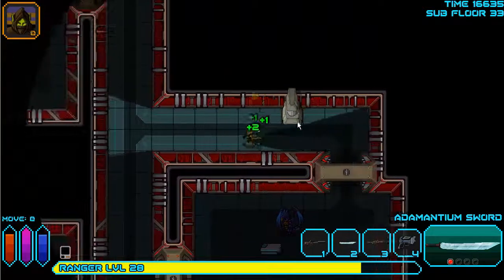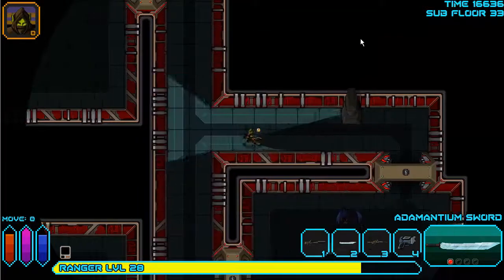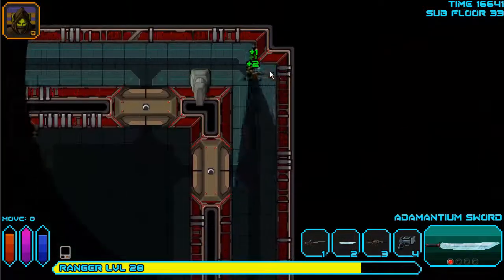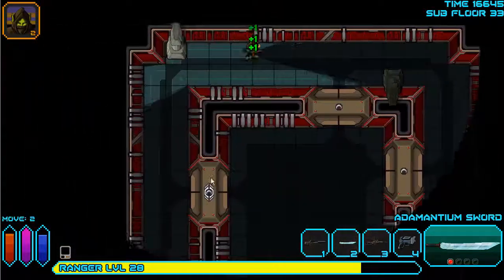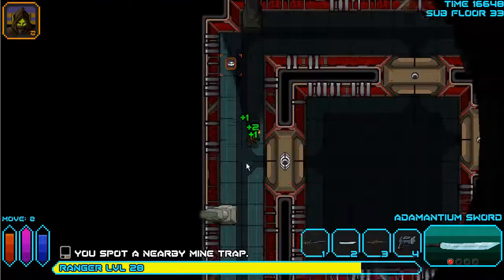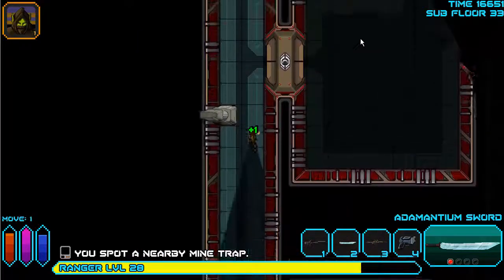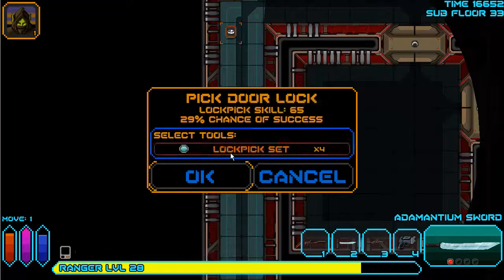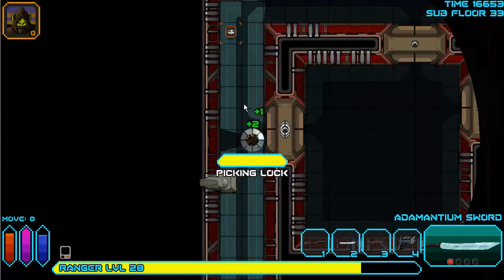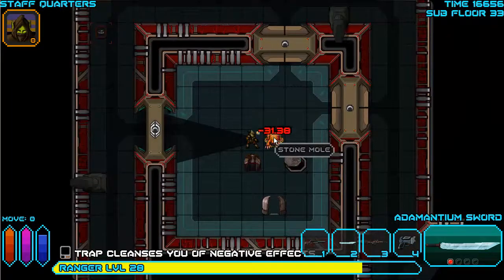I have an alpha key door. I was pretty sure the level-down would be there. I'm going to do a perimeter search first. That's a cleanser trap on my run-through - yes it is. Found a mine trap. I'm going to use a lockpick because I like cleanser traps - they kick so much ass.